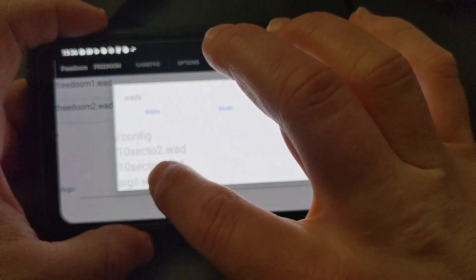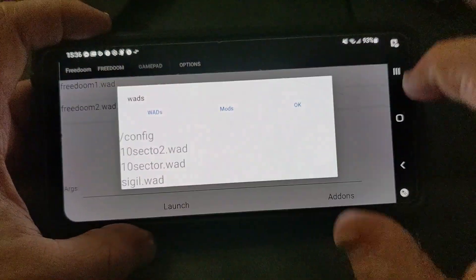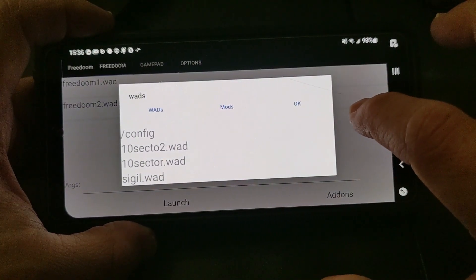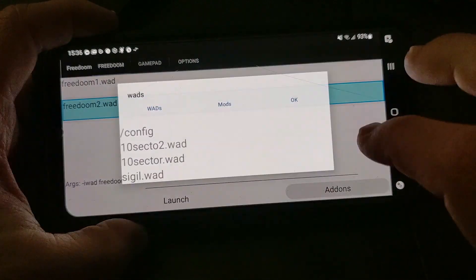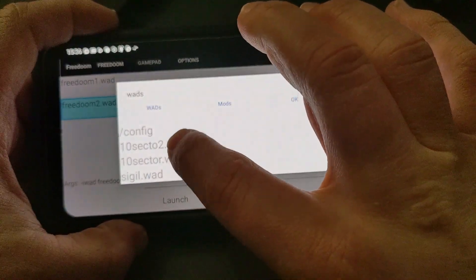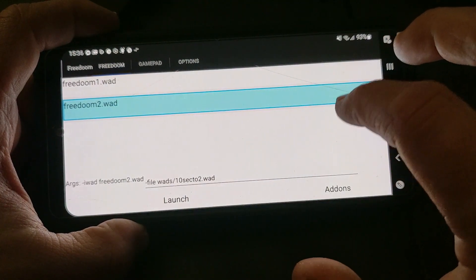So with different WADs, you could play Sigil with it. I don't remember if I've done that with FreeDoom yet. You select your WAD, go into your add-ons, select 10 Sector 2, and hit add — it adds everything on — and then you can go launch.